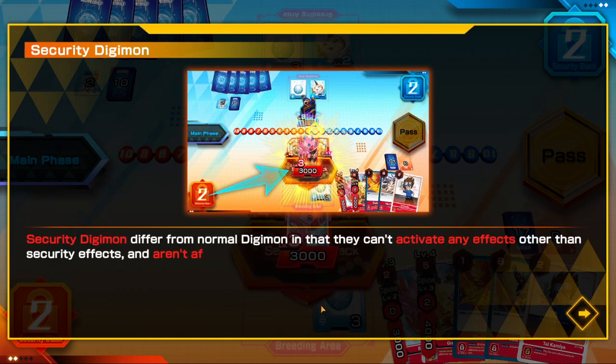Security Digimon differ from normal Digimon in that they can't activate any effects other than security effects, and aren't affected by card effects that would affect normal Digimon.